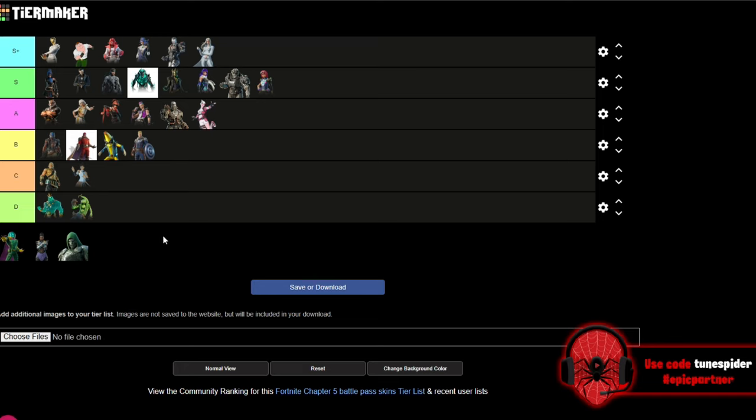Up next is Captain Jones, going right there with Peel Varine in B. I like these remix skins, I just wish they would have been in the item shop. But I've got to respect the fact that they look really good in game, and I like that we got Cap's stealth suit. I do wish it was on Steve Rogers rather than Jonesy, but it still looks good either way.